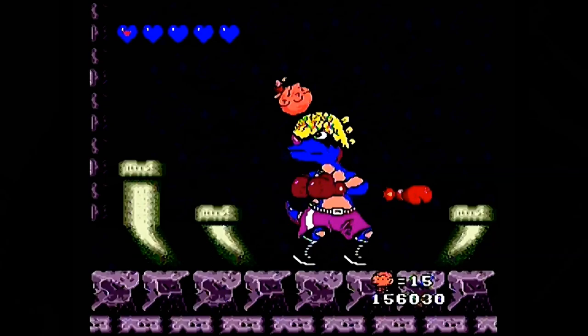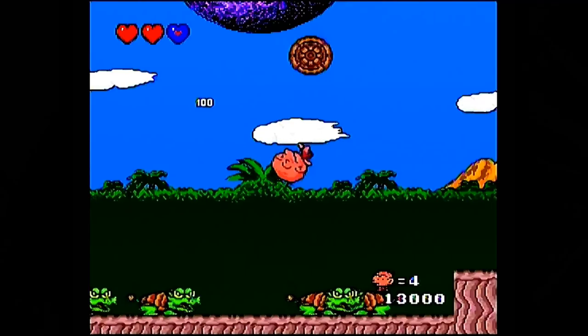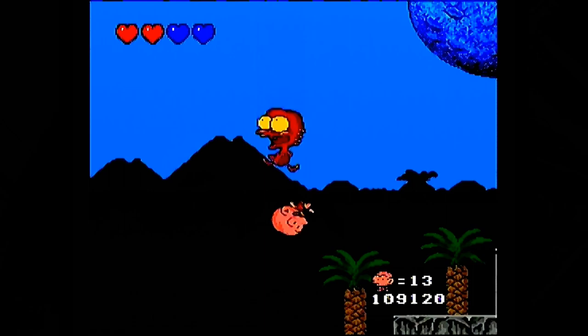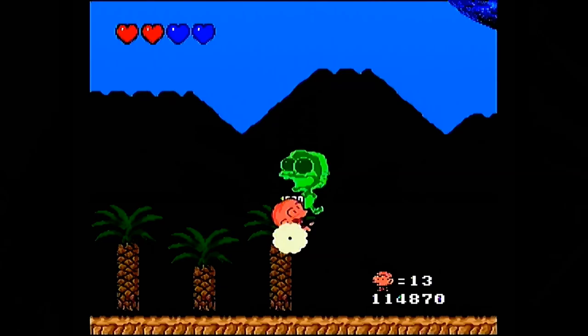When you spin jump on top of an enemy, Bonk will bounce off and you can continue the spin jump to land additional hits. When an enemy is defeated, you can use the spin jump to continuously juggle the enemy in the air. Each hit grants additional points, starting at 50 points per hit up to 1000. In total you can earn up to 8950 bonus points by spin attacking defeated enemies, which is beneficial in earning extra lives.